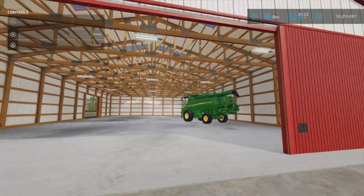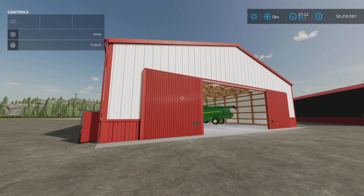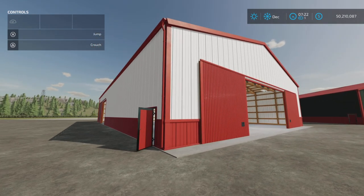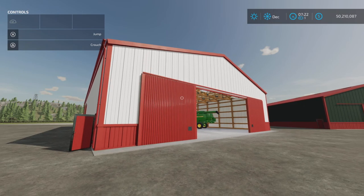And there it is — that's the Big Pole Barn by Cello Berkey, I guess. 11.88 megabytes to download, 18 slots on console. Very nice. Thank you all for watching; I'm Loony Farm Guy, and remember it's only a game — so till next time.